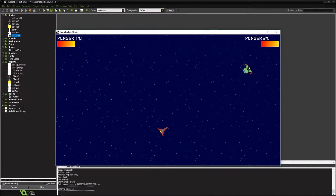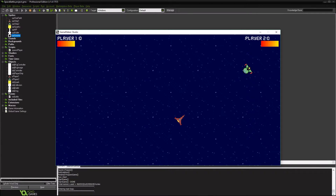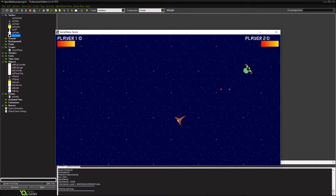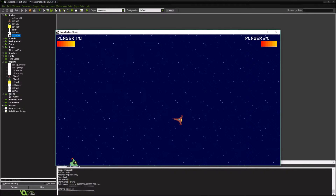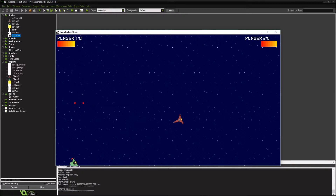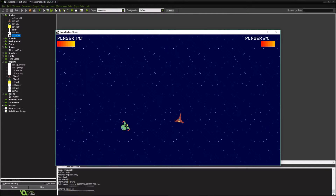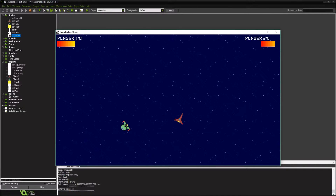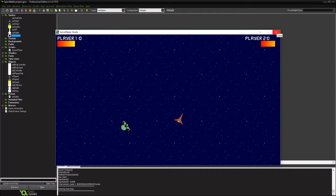Hello there. Last time we left off, we were able to fire at each other, but the location of the bullets where they spawn is not where we want them to be. We want to make sure they're aligned with the turrets on the side, so we are going to get that corrected.